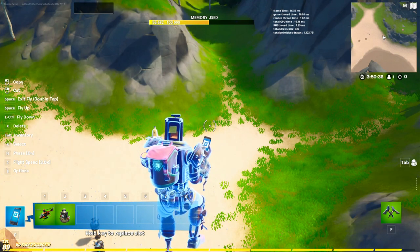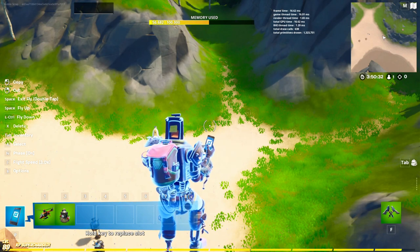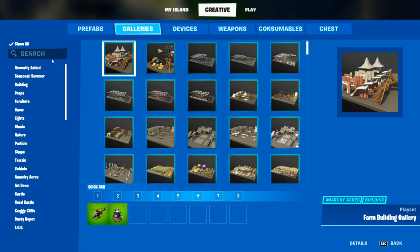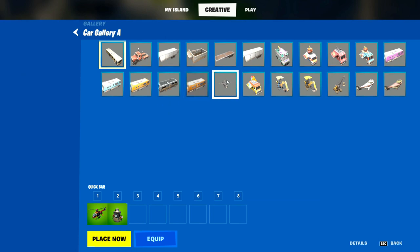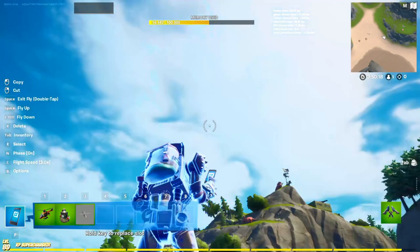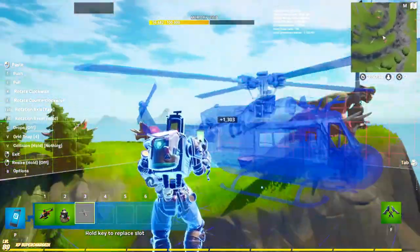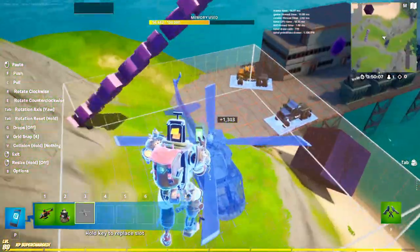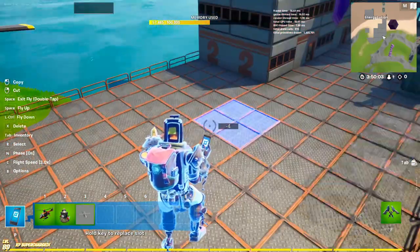Unfortunately if you try placing stuff over the actual helicopter vehicle it moves, and it doesn't turn blue. So instead we're going to go into vehicles, pick the helicopter from there, and it will destroy the helicopter after. You can also make the helicopter yourself — I'm just using this helicopter as a template.